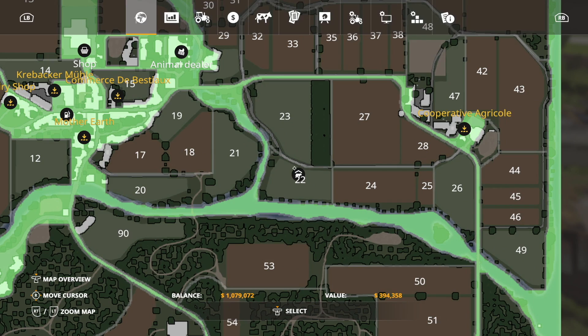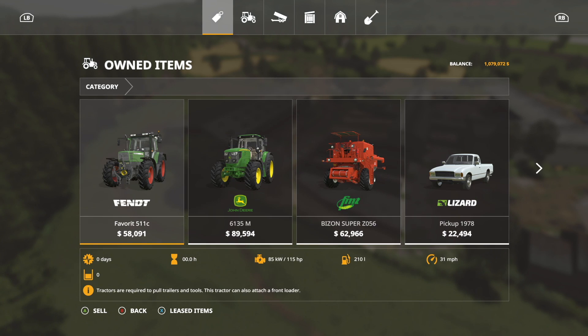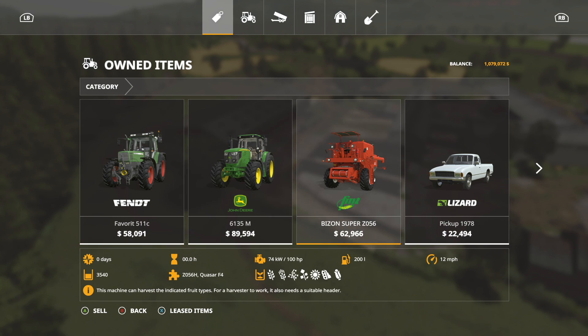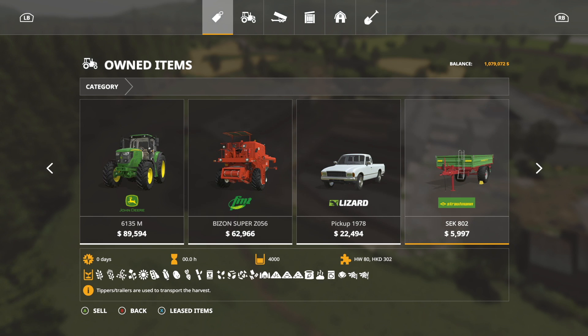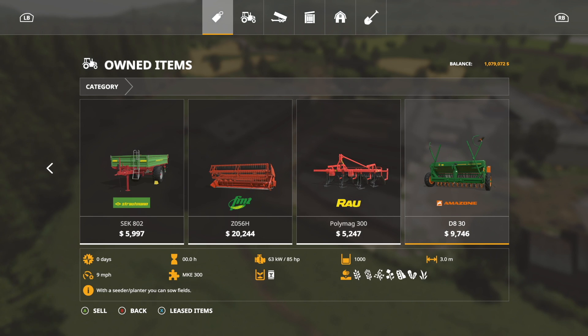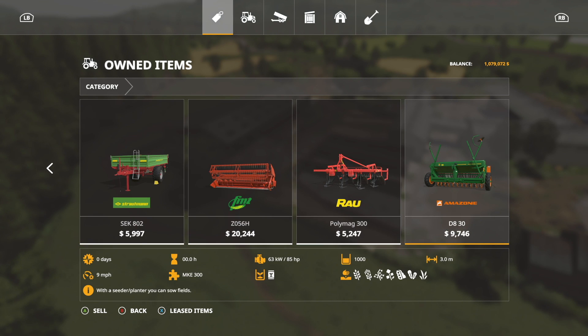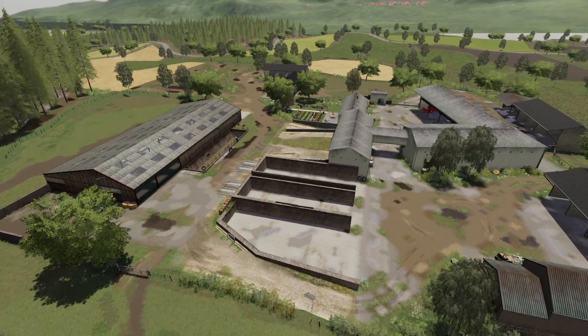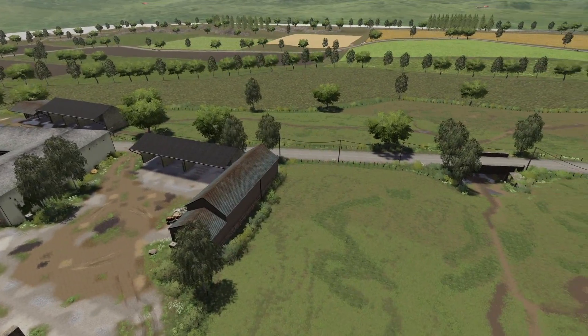In New Farmer mode, let's check out the garage. You get a Fendt Favorite 511C, a John Deere 6135M, a Bison Super Z056, a Pickup 78, a tipper, a header, a cultivator, and a seeder — that's it. I remember playing this with no fertilizer available, and I might go that route again. This is an absolutely amazing map — you guys have got to play this.